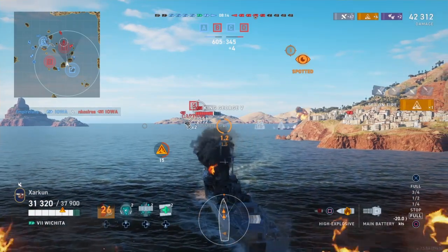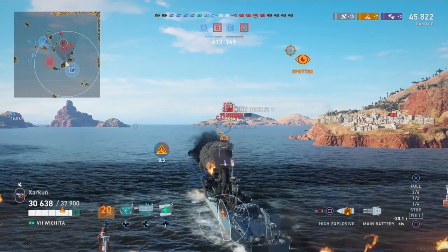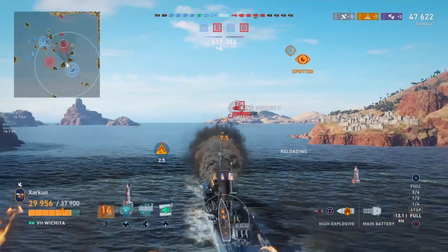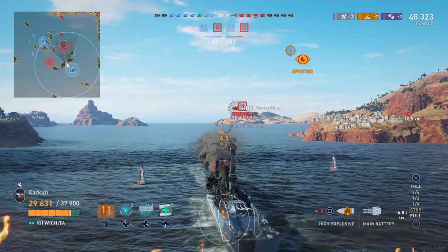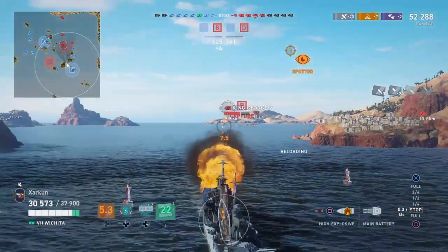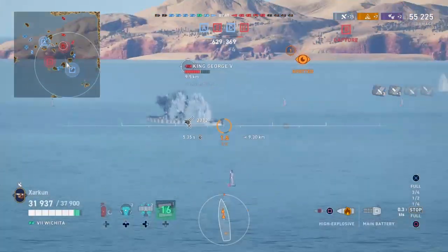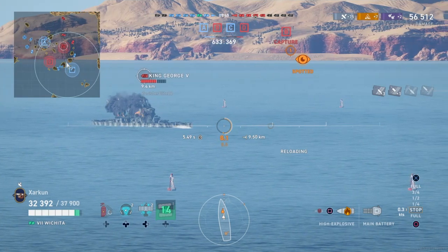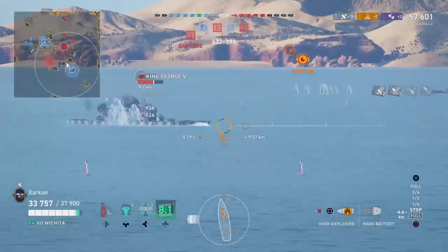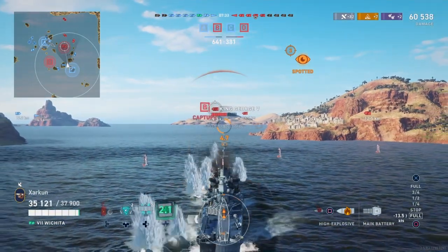Now I'm in a position with an island protecting my flank, and a King George and another battleship in front of me. I was trading shots with a Boise out there and he lit me on fire a couple of times, shaving off a fair amount of hit points — but I'm able to deploy one of my two heals and recover. That is one of the disadvantages of Einstein, by the way: he doesn't come with the Fully Packed skill that Scott or Kincaid do, so you are stuck with two consumables — two heals, two radars, two sonars. You can get more if you run Kincaid, who is also a good choice.